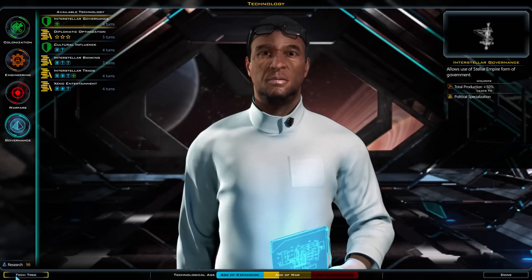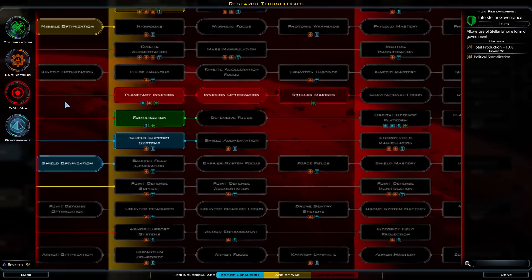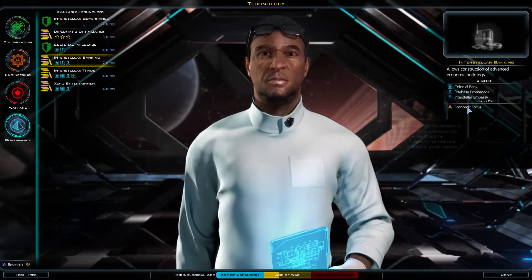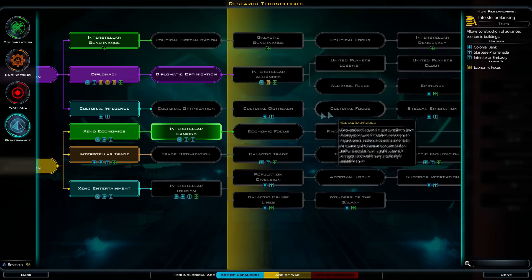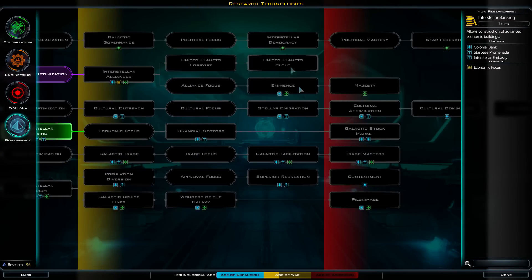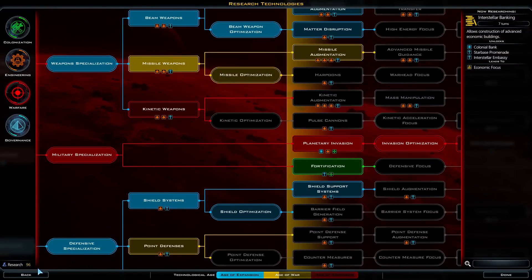There's actually a small button here called 'tech tree' which took me a while to find. If you click on it, you actually see the full tree — the filled-in ones are techs you already have. You can't zoom out unfortunately, but you can see all the techs. With the regular view you can only see what the next one is, but with the tech tree you can really see where everything leads. For example, if you want stellar immigration, you'd need cultural focus, cultural outreach, cultural optimization, and cultural influence. This can really help once you know what the different research things do.